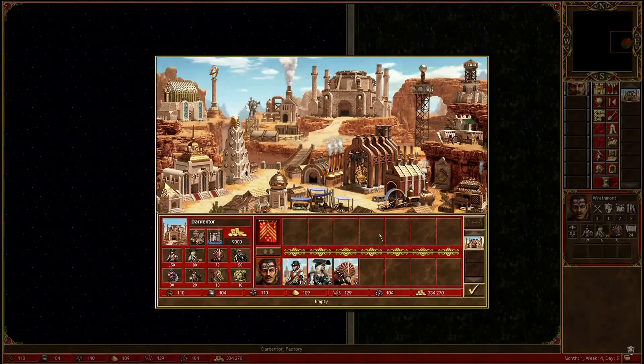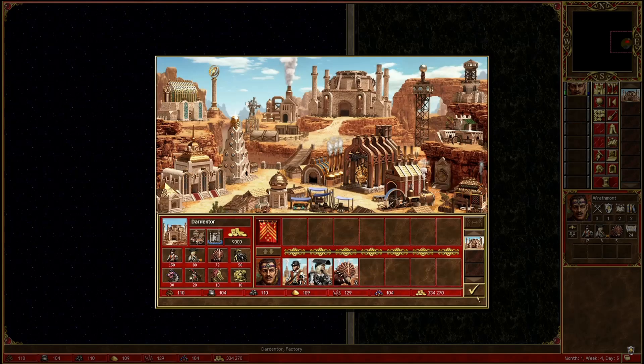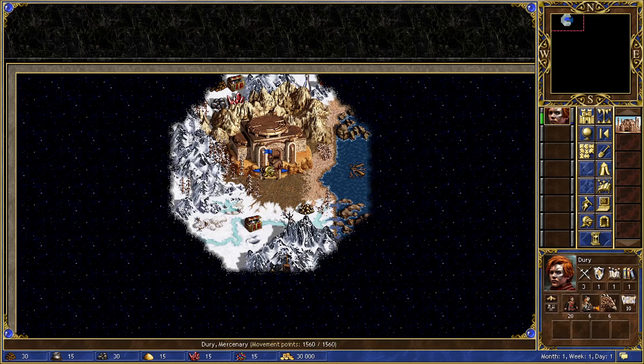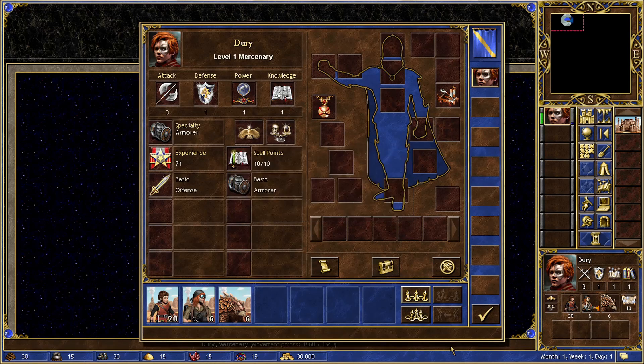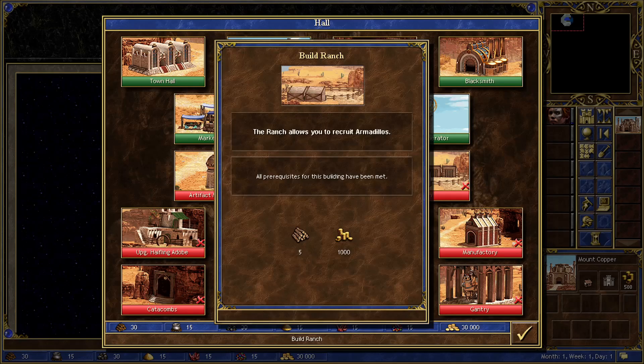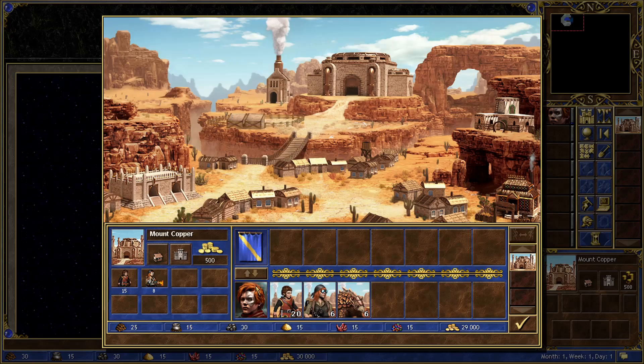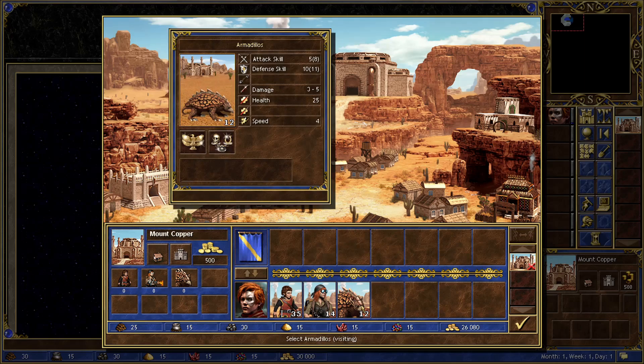Now let's delve into the heart of the matter: the Factory town. In version 1.7 of Horn of the Abyss, the Factory town emerges as a neutral alignment town that is native to the wasteland terrain. It offers a unique blend of nature and technology, and the town is home to the Mercenary and Artificer hero. Now, I can already hear people saying it doesn't fit the fantasy vibe, but this is actually from the unreleased Forge town that was supposed to be part of the original game and is compliant with the lore of Heroes of Might and Magic, which is surprisingly sci-fi and tech based.